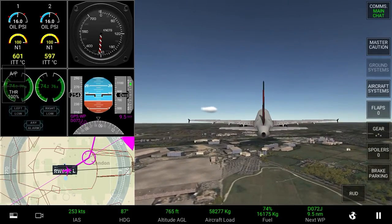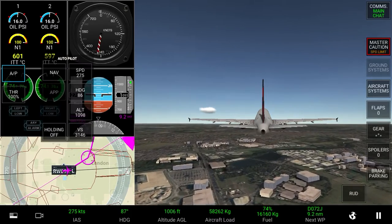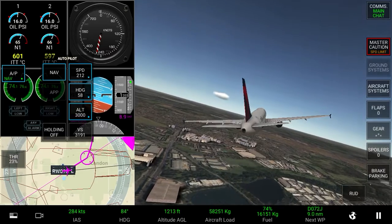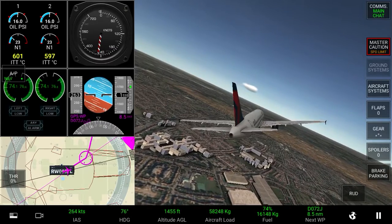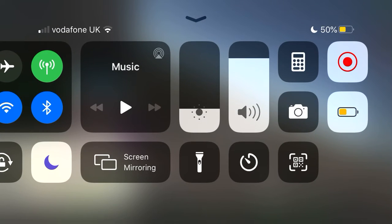After this is complete, press the A/P button above your throttle and select navigation mode, or NAV. This will guide you to your destination so you don't have to worry about speed, turning, altitude, and more. I hope this covers the procedure well. Please make sure to leave a like and subscribe if you'd like to see more content like this. Bros Gaming out.